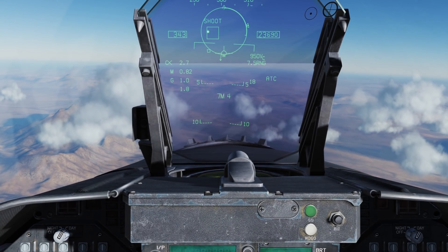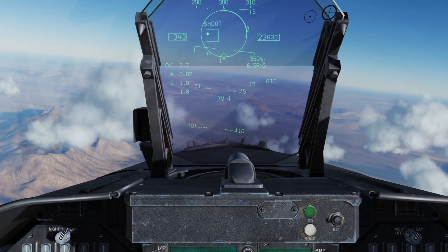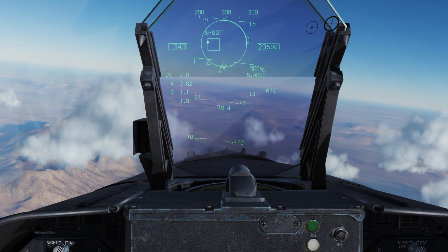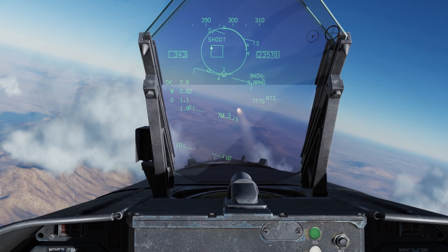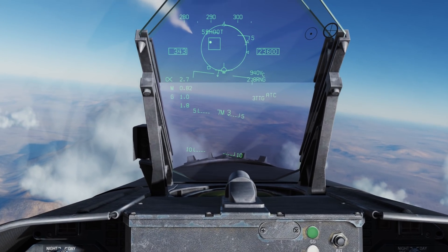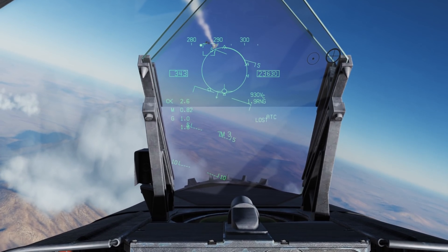Now we're starting to see those separate, and the lower one is the RNE. Now we're in a good solution. I'm going to pull the trigger and fire the missile. Fox one. Below we see a TTG — that's your time to go for intercept. And splash one.